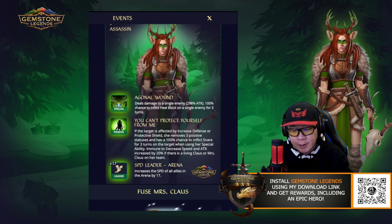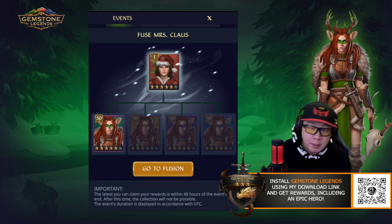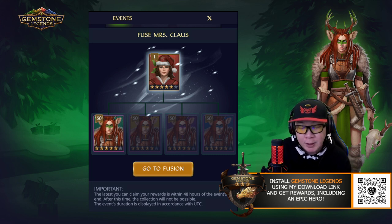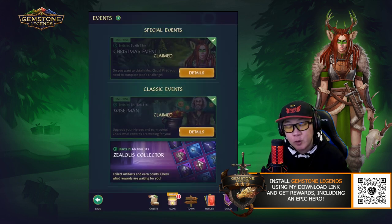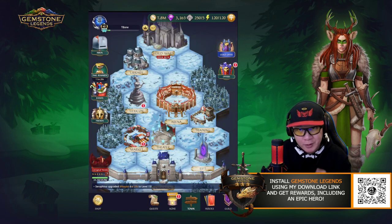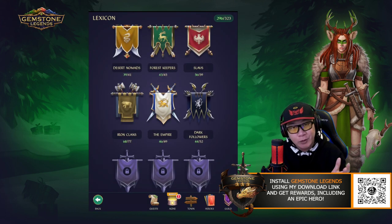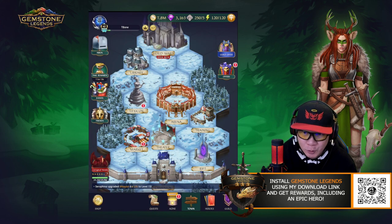And then if we take a look at Jade, she's going to be one of the four heroes needed in order to fuse Mrs. Claus. The thing to keep in mind is you can only keep them at level 50 — you cannot ascend them to six stars or they will not be eligible to fuse anymore. So if you are planning on fusing Mrs. Claus, do not ascend this hero to six stars. There's also a little issue right now with the lexicon where we don't know where she belongs, but I'm sure that's going to be addressed pretty soon.